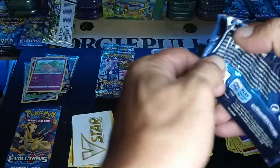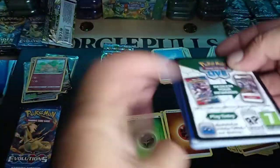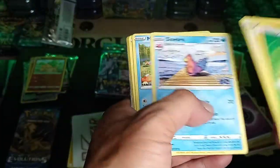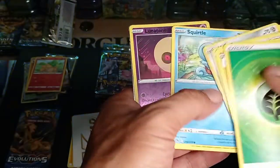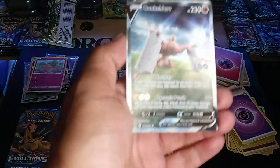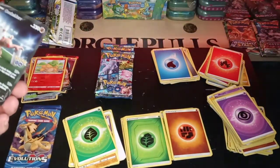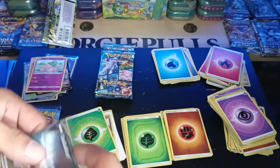Pack number three. Leaf Energy, Leaf Energy, Slowbro, Magikarp, Pikachu, and an Alternate Art — not the Mewtwo, but we already pulled it twice. It's a pretty nice card.